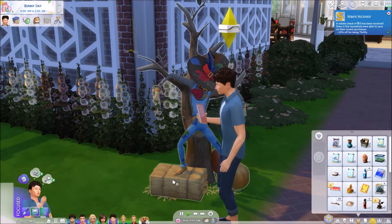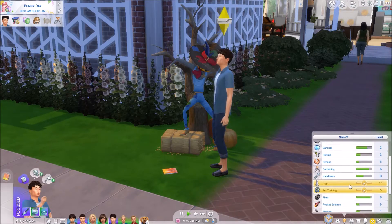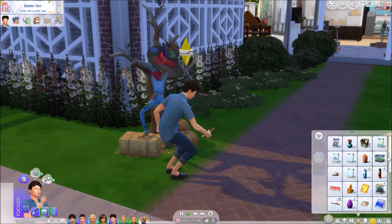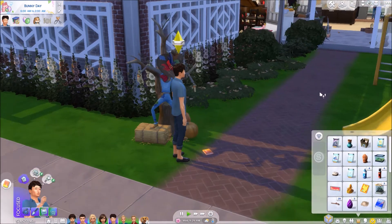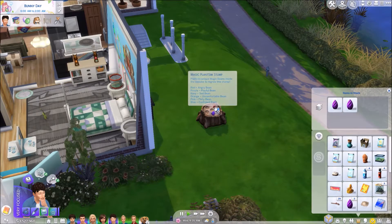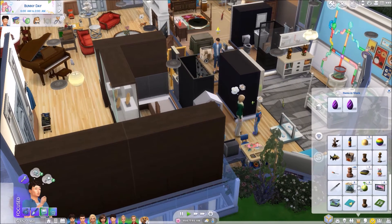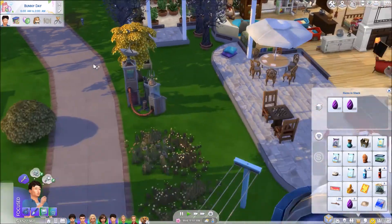We got a rebate check of zero from spending nothing. I have Caden reading the rocket science book because I'm gonna send him off to space. He read through it so quickly with all his traits - I think we have the peace and quiet trait. We got a playful magic bean! We don't have any of those. We still need an uncomfortable one, a flirty one, and an inspired one - those are the three types we need.